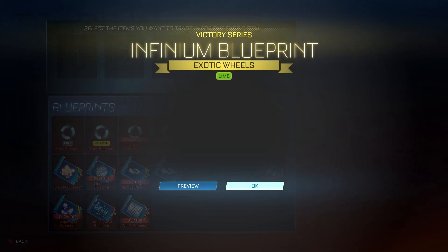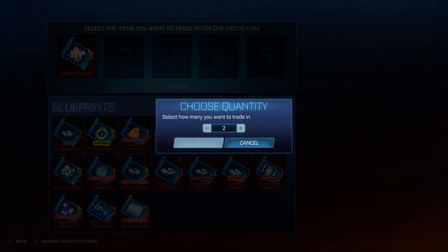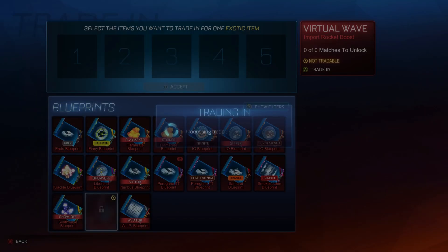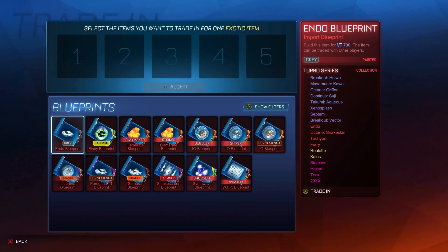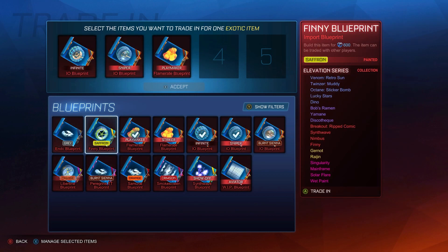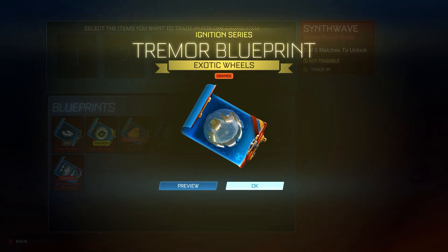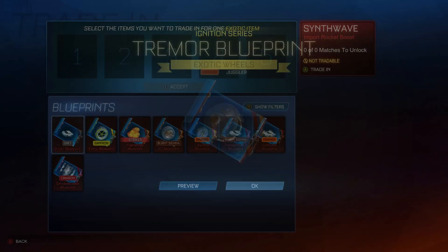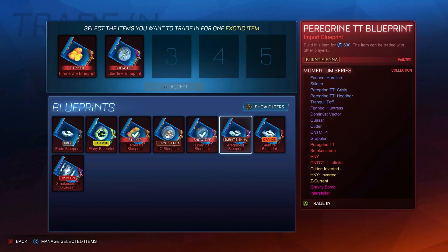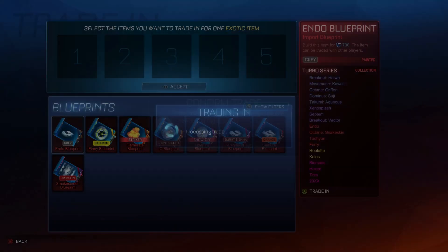Normal Roulettes, Lime Infiniums — I imagine if they were Titanium White that would have been a big win. Dynamos next. Then Orange Tremors — they're the worst in the game. We can probably get one more out of these, using the bad stuff — Gray — and we get Orange Roulettes.